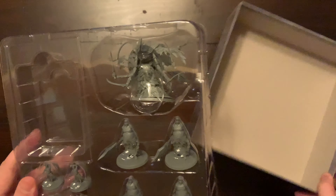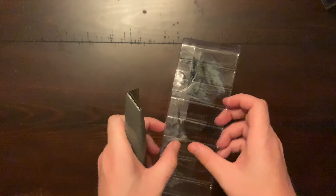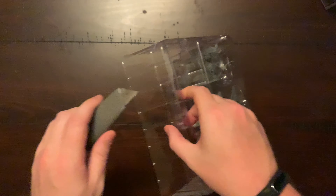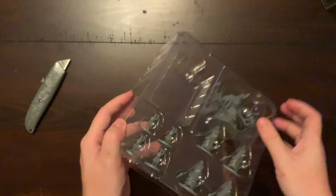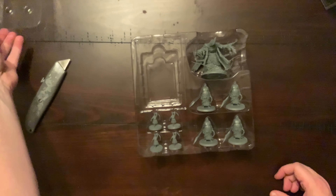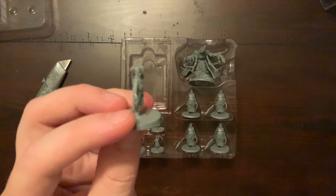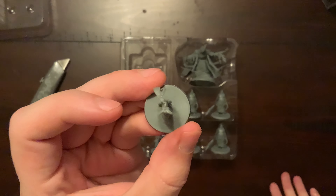Underneath are the miniatures. First up, the Maragos attendants with their whips.